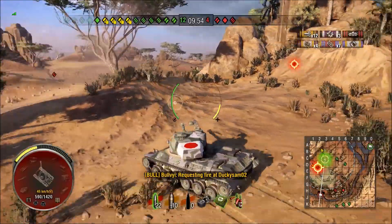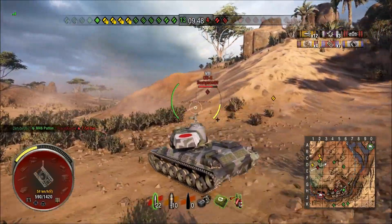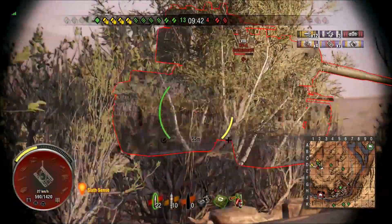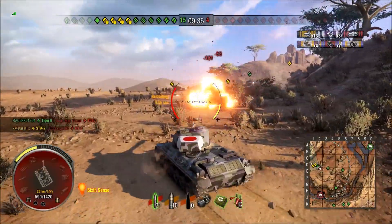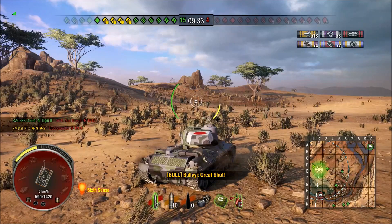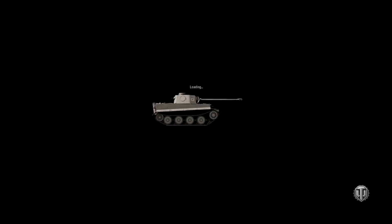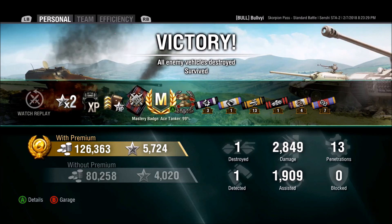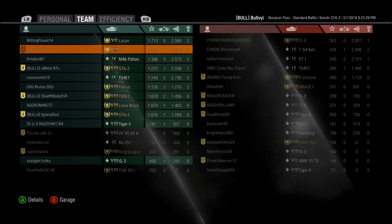Any time you can shoot somebody and they are not shooting back, it's a good deal. We are looking for some more damage — we've got a couple of rounds we are going to put in the back of this gentleman. He is actually on fire — super not a fan of that. And the game is over, just like that. It was super quick. We got the ace tanker badge first time out — 2,849 damage, 1,909 assists. That's right under 4,000 for the first match ever in this tank. Fantastic.